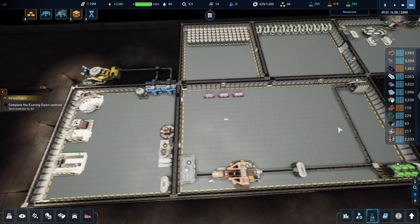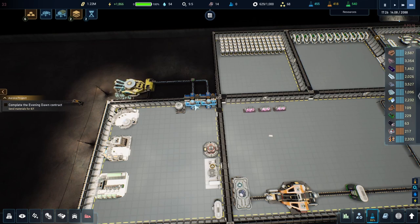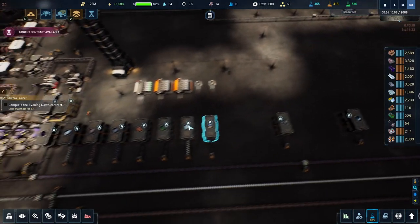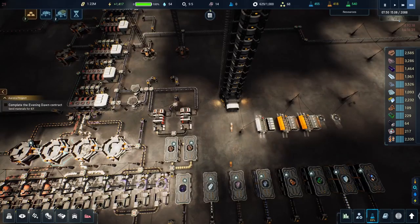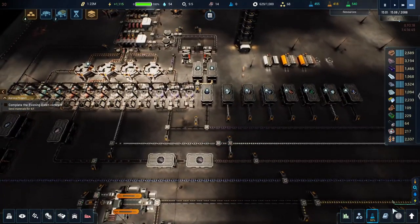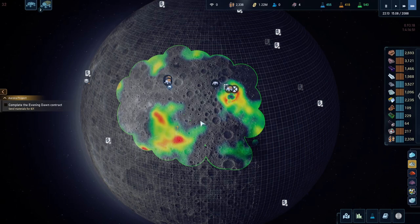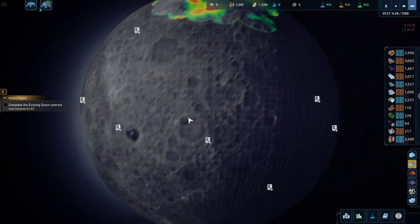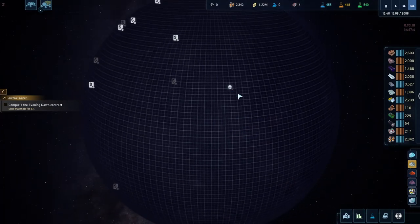Now I have two water makers in here so they shouldn't complain about water anymore — that's going to stop annoying me. Another urgent contract — no, I'll only do one urgent contract at a time. I still didn't get new people, which is kind of disappointing. I don't see anything else in the storyline to do — this is crazy.